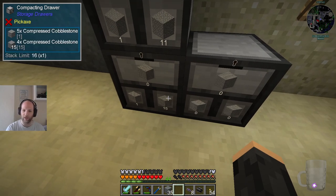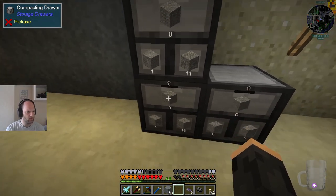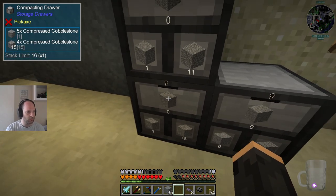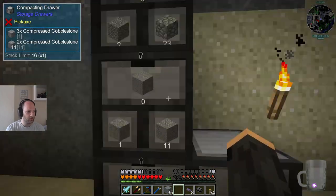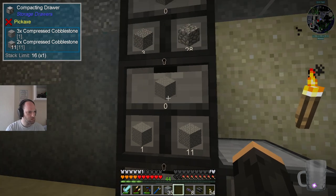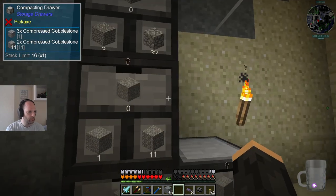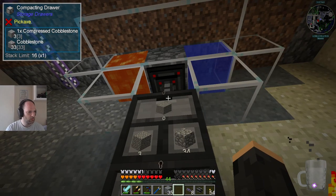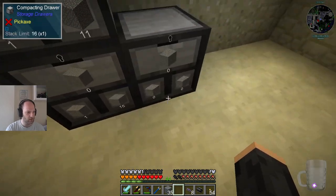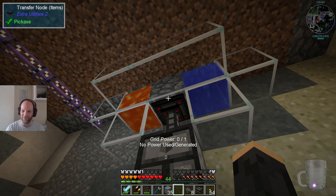So if you do the math, that's 9 to the power of 4. Actually, that's 5 times compressed, that'll be 6 times — no, counting it up: 1, 2, 3, 4, 5... it goes up to 8. So it goes up to 8 times compressed cobblestone, all being done just from this one thing here. Brilliant.